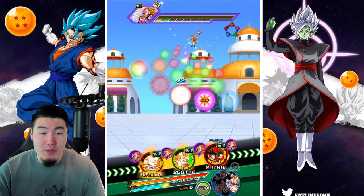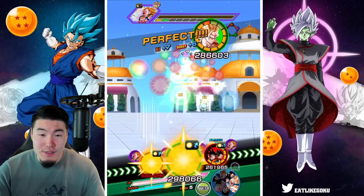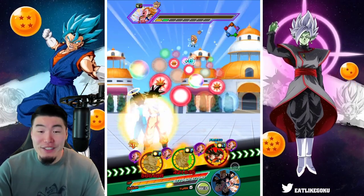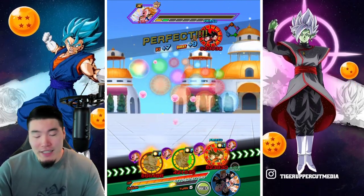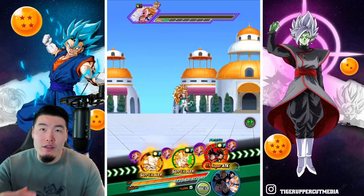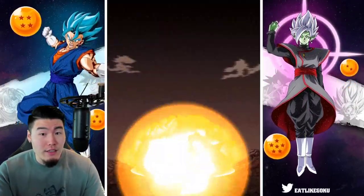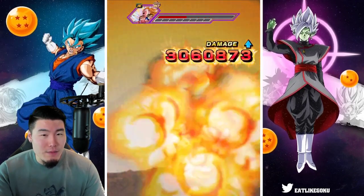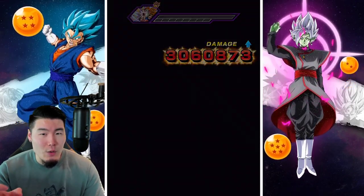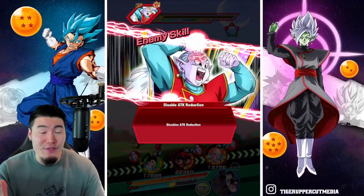Let's get Gotenks an 11-key super. I can give these orbs to Goku, but it's not really going to matter because he's not going to attack. I'm comparing Goku to other 120 leads. So far he hasn't impressed me as much as Gogeta did when his EZA first came out.